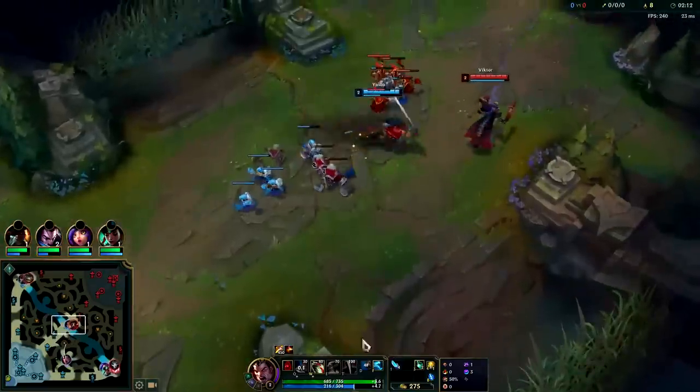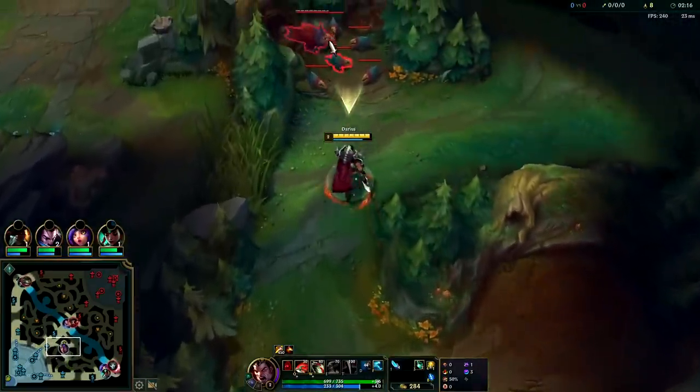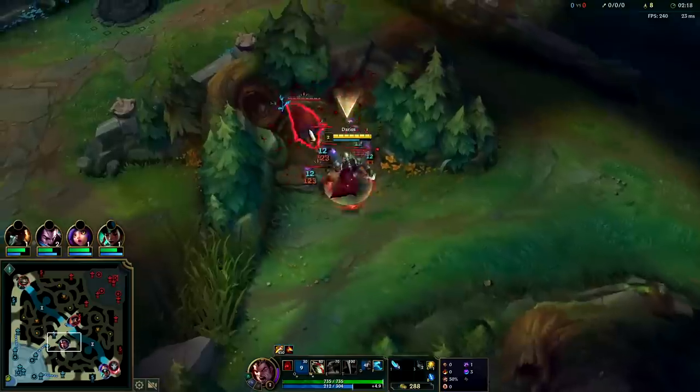Super healthy farm. You can go for Flash - Flash is a little bit better in ganks early on, but Ghost outscales for teamfights and for the late game as well.